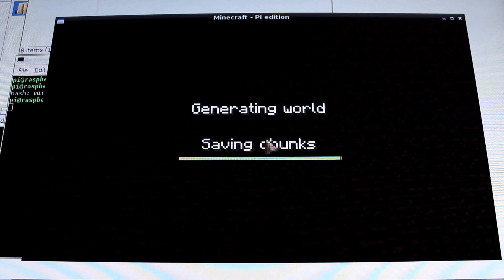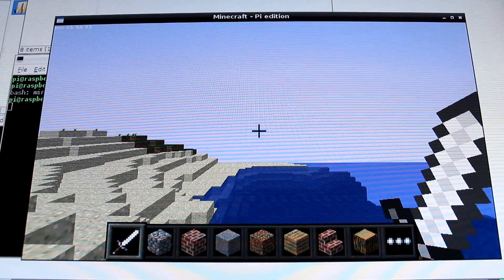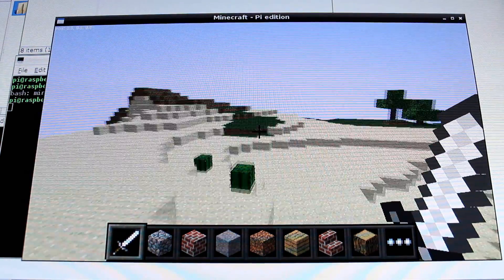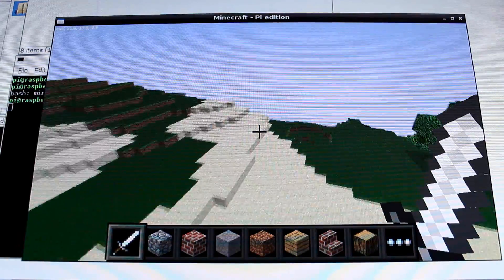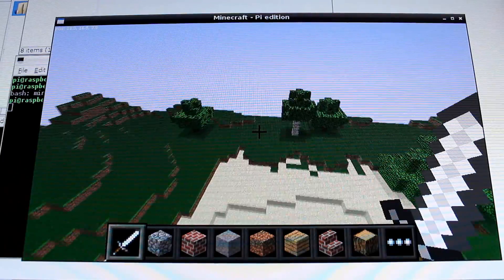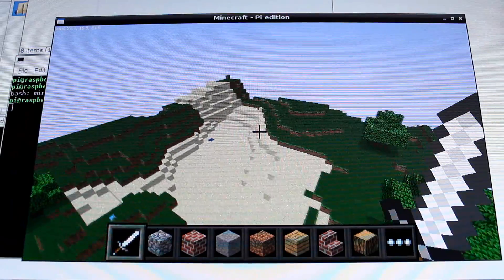So this is a world generation screen here, and there you go. The game is only in creative mode as of right now, there are different biomes, and it's very similar to Minecraft Pocket Edition 0.1.0 — one of the first versions of Minecraft Pocket Edition.